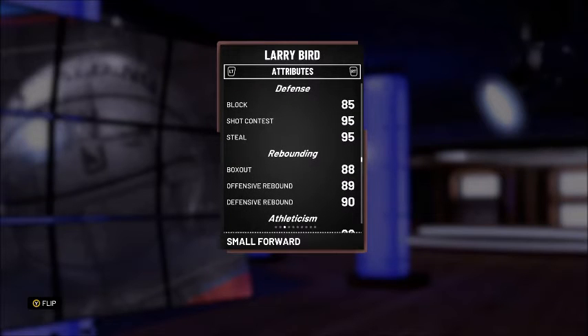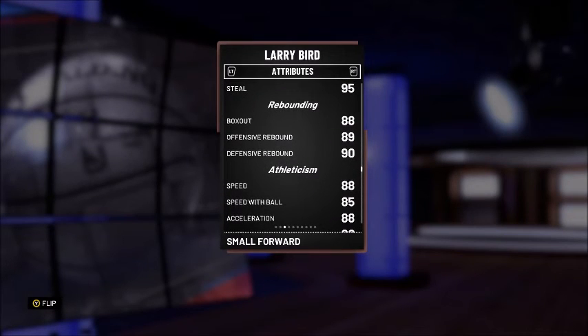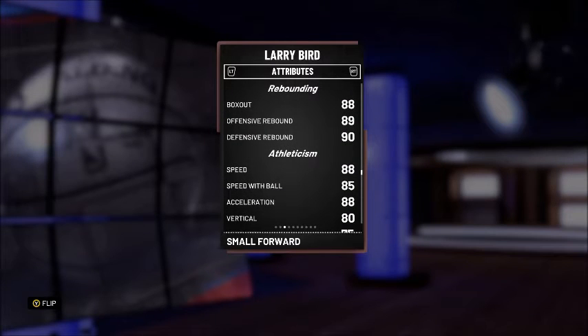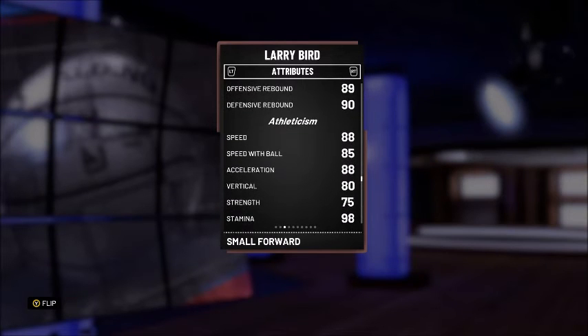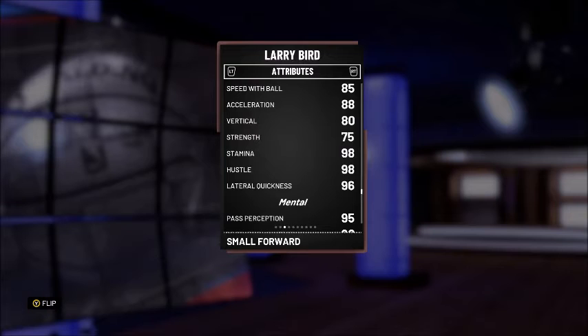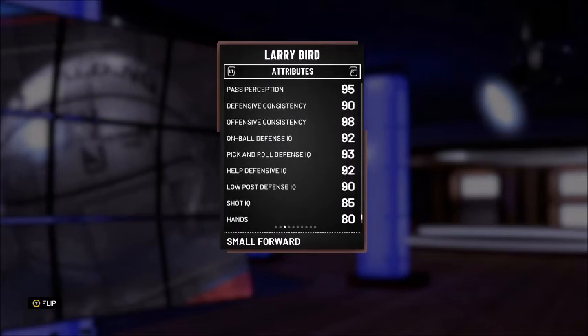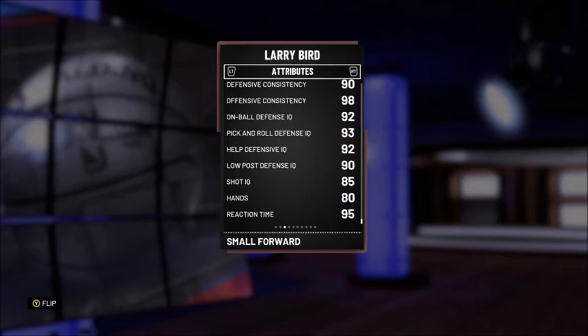Standing dunk 80, driving dunk 80, contact dunk 75. Ball control 86, passing vision 80, passing IQ 82, passing accuracy 80. Defense: block is 85, shot contest 95, steal 95 — awesome to see. Rebounding: box out 88, offensive rebound 89, defensive rebound 90. Athleticism: speed 88, speed with ball 85, acceleration 88, vertical 80. Past perception at 95 makes this card very cheesy. Defensive consistency 90, offensive consistency 98. His lowest attribute is hands — doesn't even matter. Reaction time is 95 — oh my god.